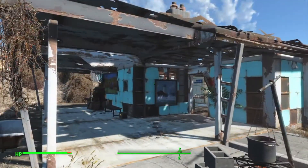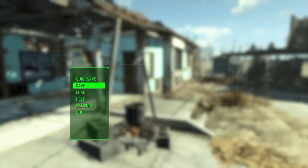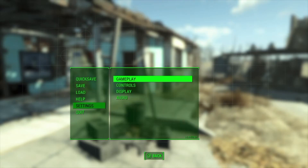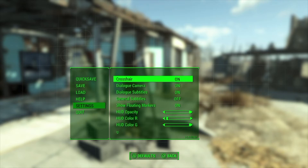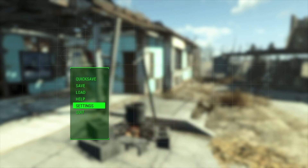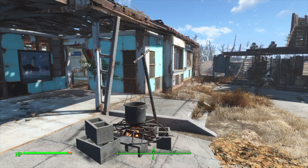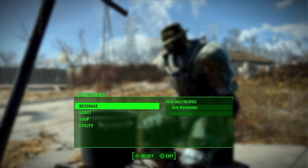Hello YouTube, today I have a tutorial on a working glitch in the newest patch. As you can see, I am on 1.4, which is the newest one to date. This is going to be working for unlimited food, which you can sell for unlimited caps, and by making food you also get unlimited XP.